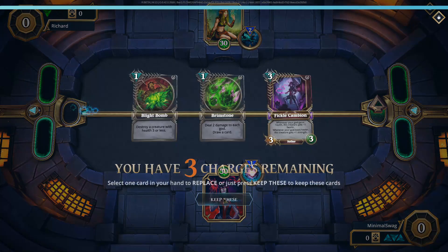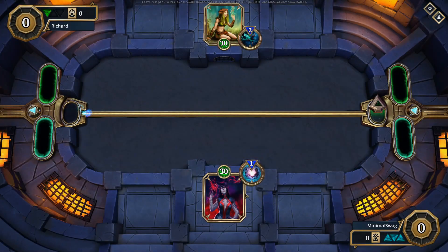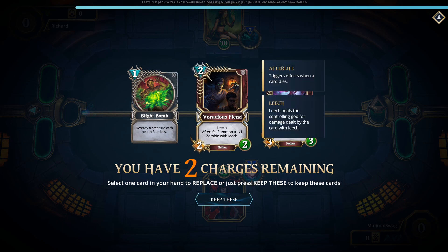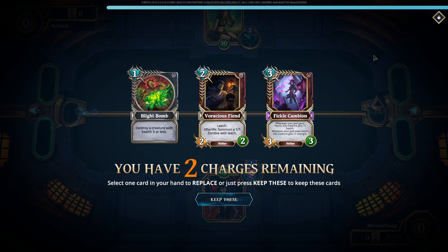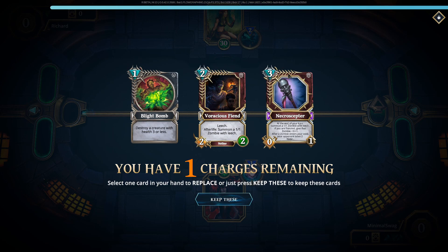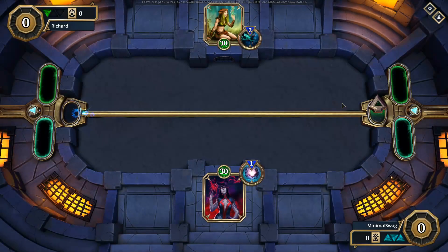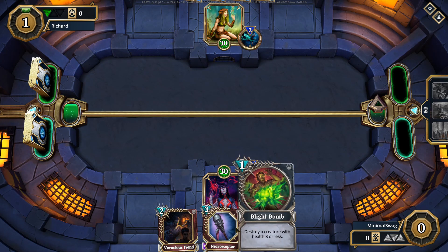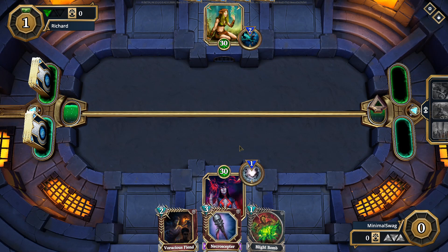So these Cube of Light — start replacing this, don't need that. The question with this deck always is, do you keep the good curve you have on board or do you start looking for the Scepter? We got lucky — there we go. Usually if I have a couple of charges left, I just start looking for the scepter. If you only have one charge left for changing cards, it's debatable whether you're going to keep that 3-drop or not. But with two charges to look for that scepter, it's probably worth it.